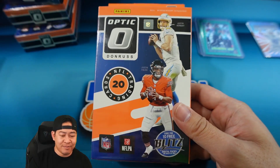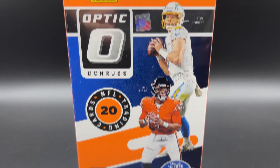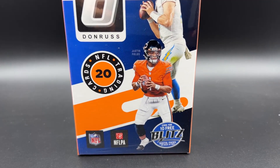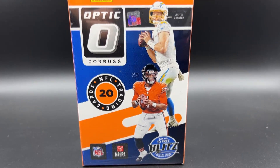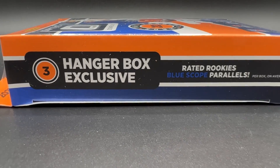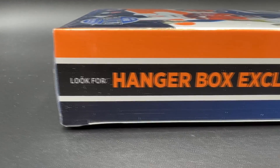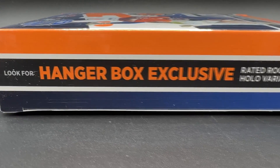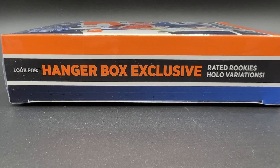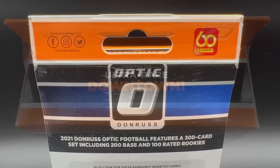Let's take a look at the hanger box. This is the 2021 Optic hanger box — it's going to come with 20 cards per pack. You're going to look for three hanger box exclusive blue scope rookie parallels. Blue scopes are some of the nicer looking ones. You're also going to look for hanger box exclusive rated rookie hollow variations, and the ultra rare Downtown is included in here.